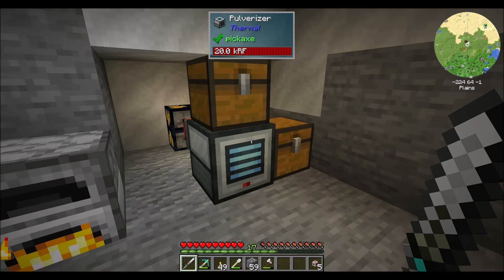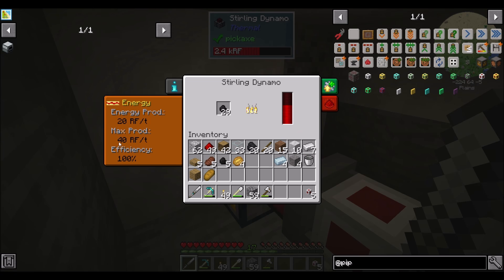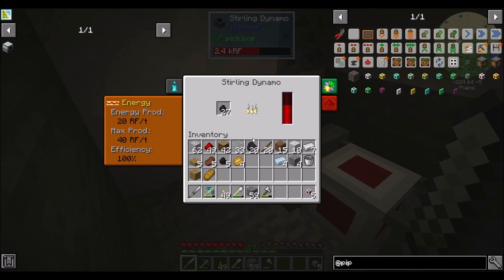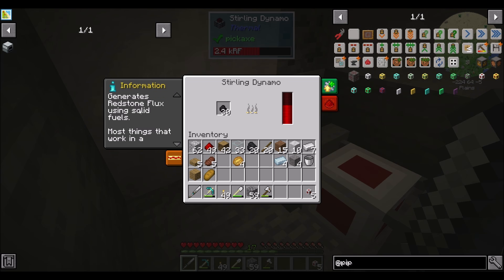I kind of treat my Let's Play series as a tutorial for those who may not have experienced a lot of modded Minecraft, so there will definitely be some tutorializing of the mods and how they work. Effectively what we've got is a sterling dynamo generating power — it's capable of doing 40 RF a tick but self-throttles to what it needs to produce.